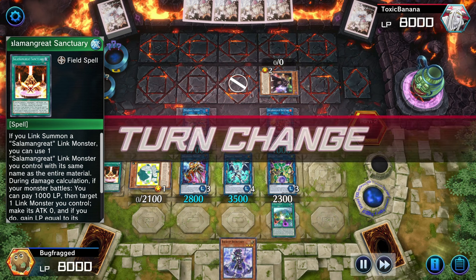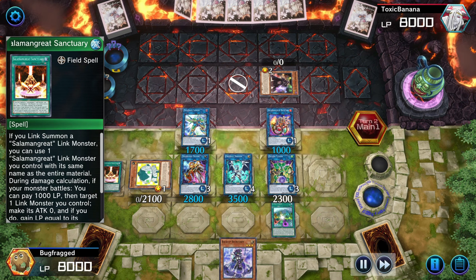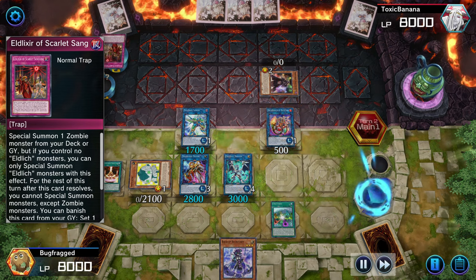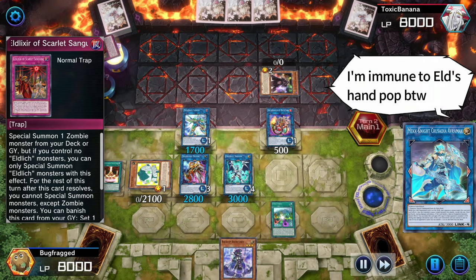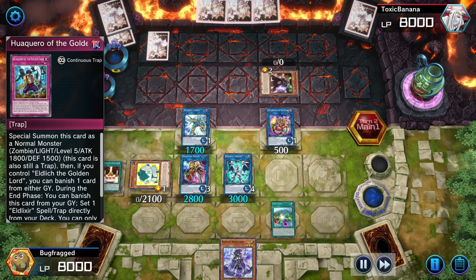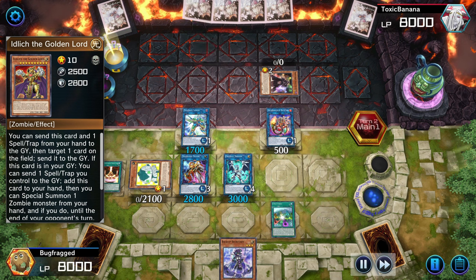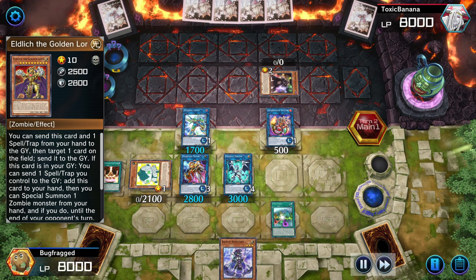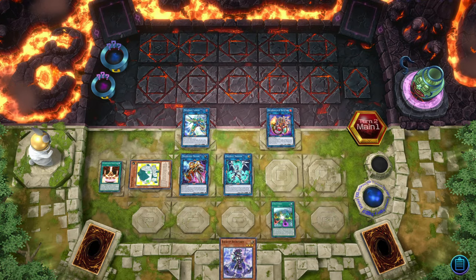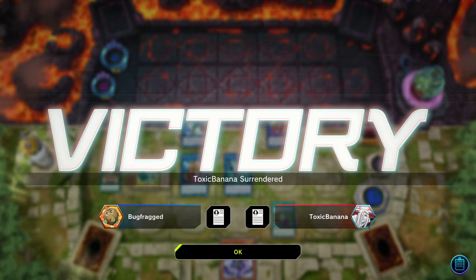And now it's the opponent's turn — here's the scary part. They're an Eldlitch player, but they made a critical error. They could have used Eldlitch to pop Iblee instead of one of my main monster zone cards. So now they cannot get rid of Iblee — they can only use Eldlitch's hand effect once per turn. And they scooped because they probably realized they had no way out without it popping Iblee.